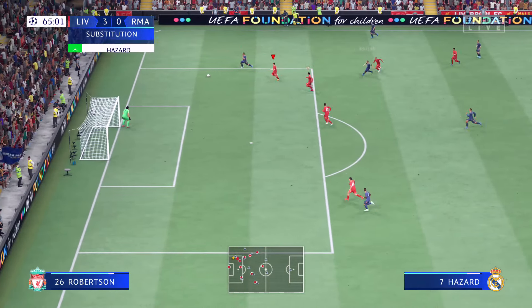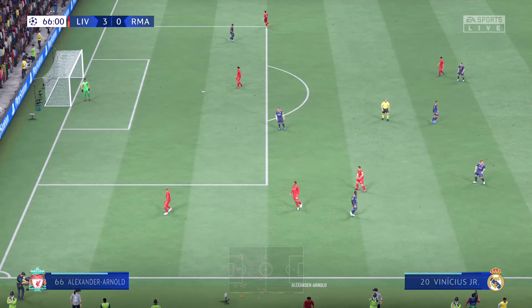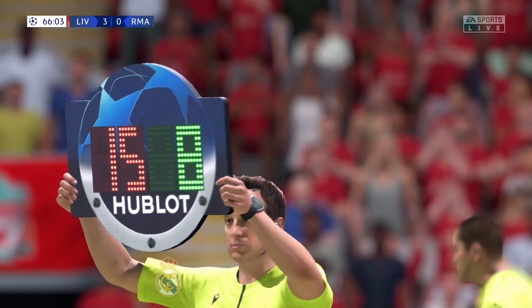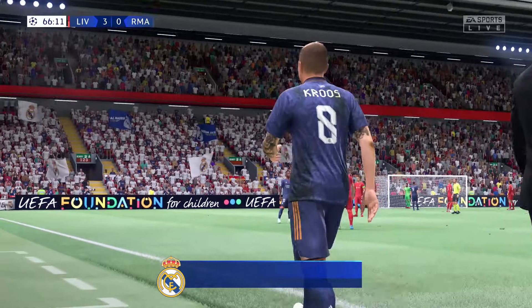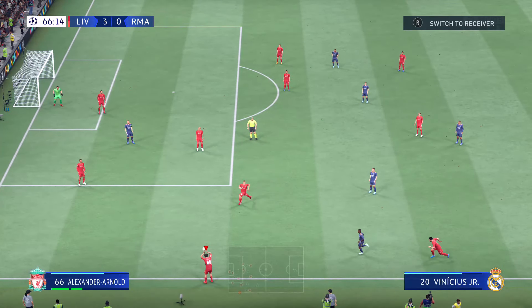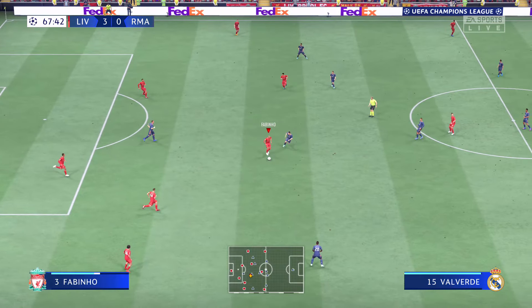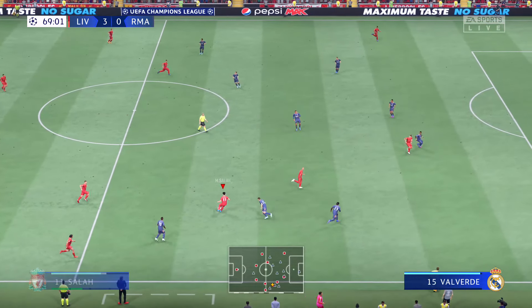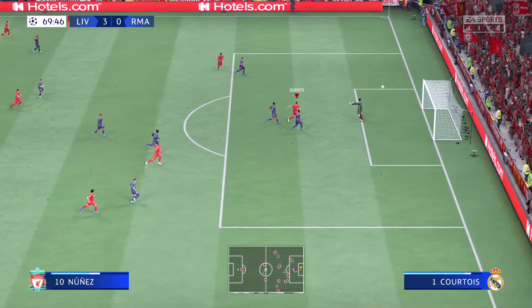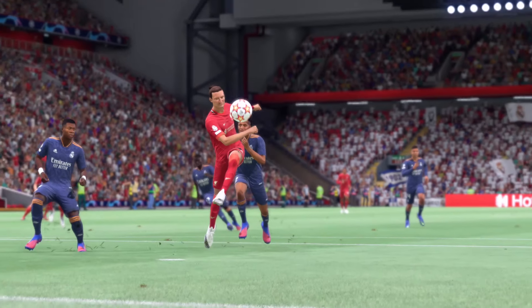Benzema. Here's Eden Hazard — it is to be a throw-in. Substitution for Real Madrid: number eight coming off, to be replaced by number 15. Fabinho. Salah. Fabinho now — let's see if something comes of this. He didn't miss by very much. He adjusted his body so well there — it's a great piece of skill, and it probably deserved a goal.